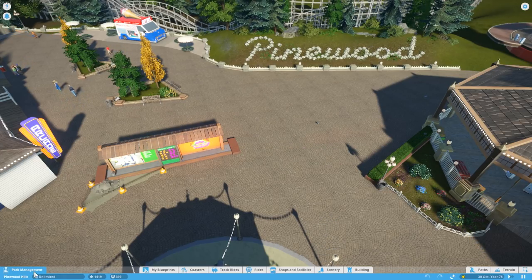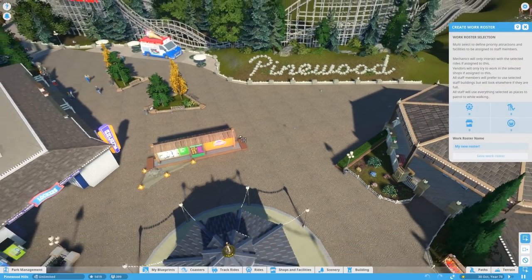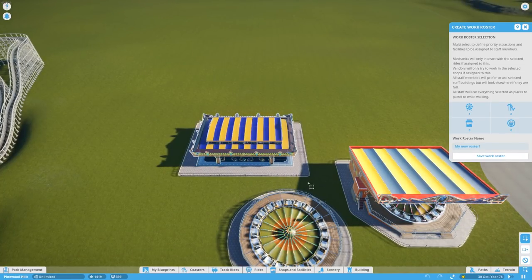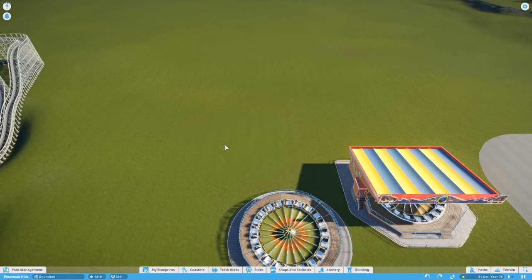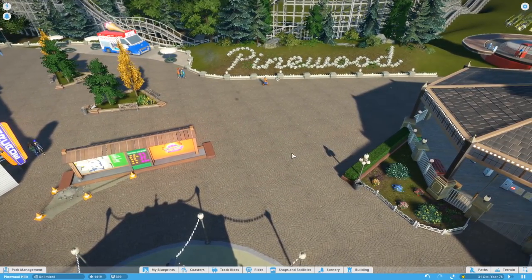Go into park management, find your staff, then your work roster, and create a new work roster. You're basically going to put something that you don't mind getting rid of. So I've placed a few rides down here. I'm going to click one of them and we're going to call the roster 'Stand Still'. We're going to save that work roster. All we do then is delete the ride that's in the roster, so we now have a work roster that's empty — it has nothing in it.